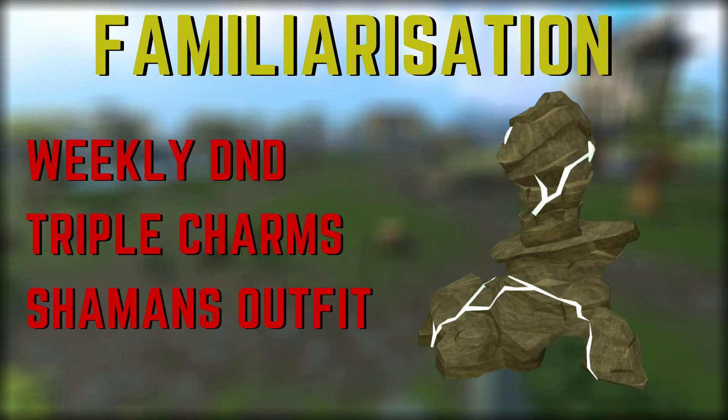Finally, I want to mention the Familiarization weekly D&D. It's a minigame you can do every week where you can earn pieces of the shaman's outfit, but you can also choose a reward of triple charms — a triple charm drop enhancer. Depending on the amount of shards you collected during the D&D, the max you can get is 40 minutes of triple charms. This is really amazing to take advantage of to get a ton of charms, especially if you do methods that allow you to get charms super fast.